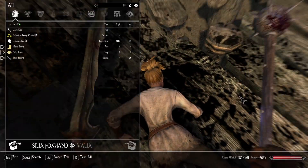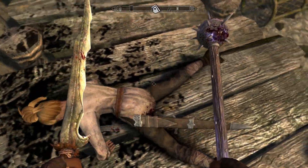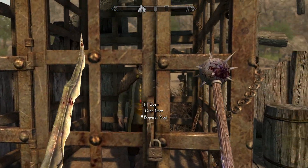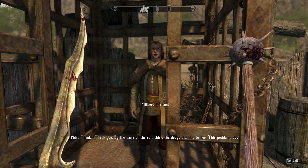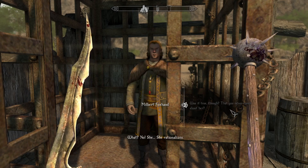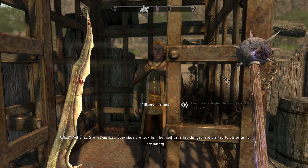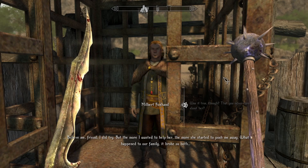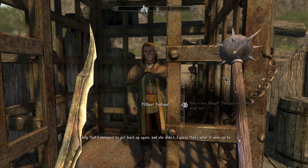We get a cage key, coins, and three glimmer dust - interesting. We dump her in the water. Milbert is freed. He says: 'Thank you - by the name of the sun. The drugs did this to her, this goddamn dust.' We ask if it was true he never cared about her. He says: 'What? No - she rationalizes. Ever since she took her first sniff she changed and started to blame me for all her misery. The more I wanted to help her, the more she pushed me away.'